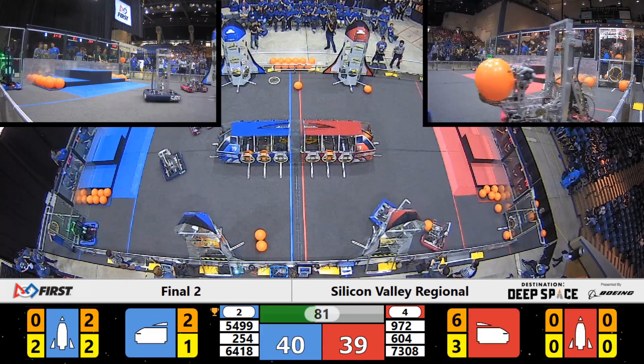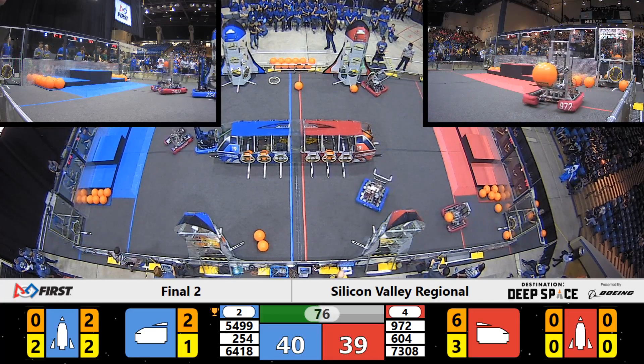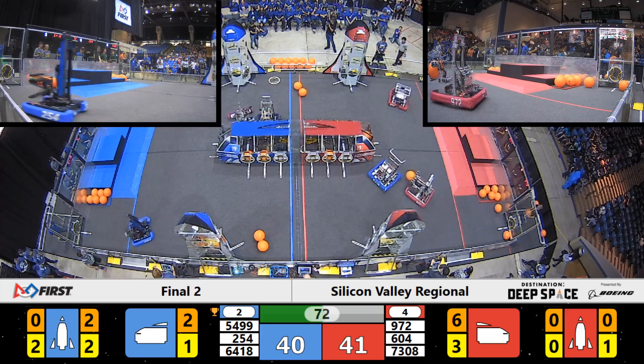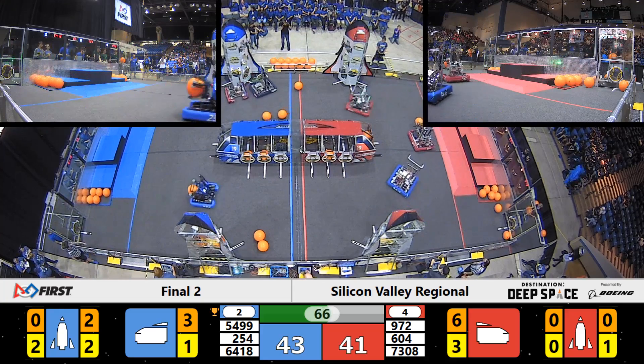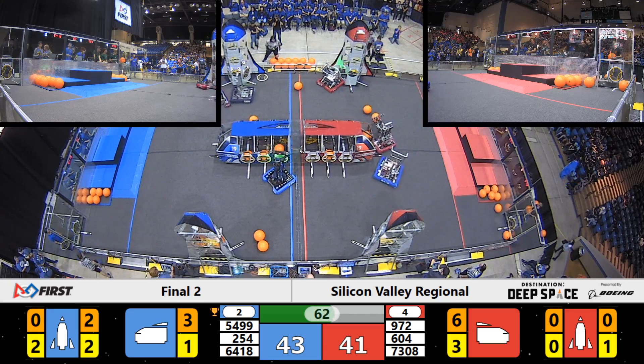They've got 254 going for more hatch panels. Hatch panels replaced on the front nose cone of that blue alliance cargo ship. Playing defense there is Deep Vision, trying to block them out. But Deep Vision now going over for the Bay Orangutans, trying to block them. But the Bay Orangutans get some points, scoring some cargo in the blue alliance cargo ship. Blue alliance leading by two points only, with just over a minute remaining.